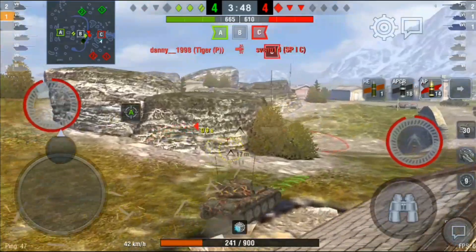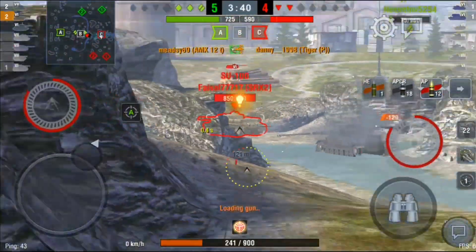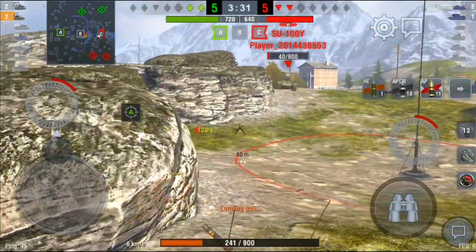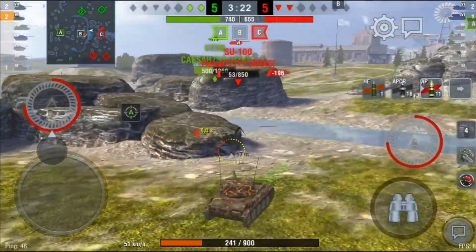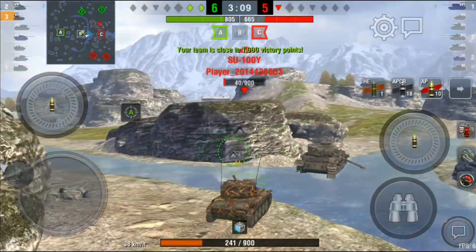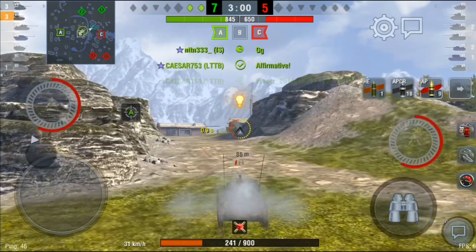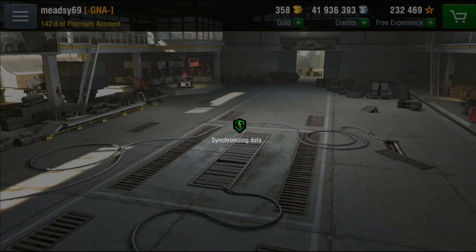We're winning on cap points. I'm reloading on the move and trying to focus the SU — it doesn't matter much since anyone could take me out now. I get behind the Tiger P and take him out while I'm there. The SU-100 is also there so we focus him — it's now two against two. He misses, which is very lucky for me. Our LTTB takes out the SU-100 and I swoop in and steal the kill, leaving just one SU-100 which the LTTB finishes off.